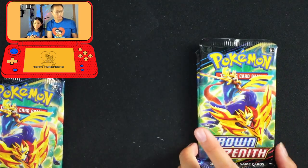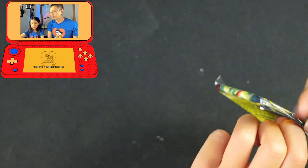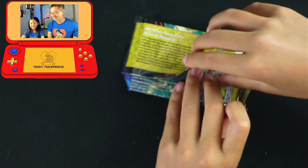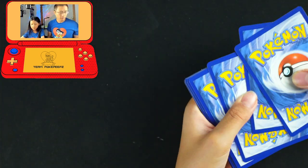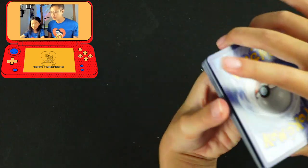Crown Zenith. Let's do this. We'll open Zamazenta first. All right, if you guys forgot how pack battle works - it's whoever has the rarest card. Whoever has the rarest card. All right. One, two, three, four packs. Nice. I've got my good card out here.